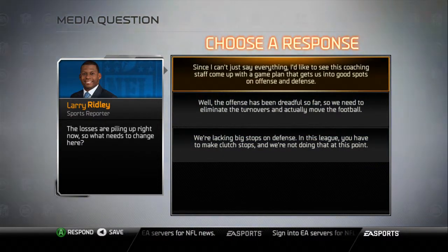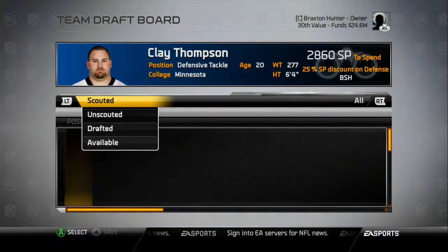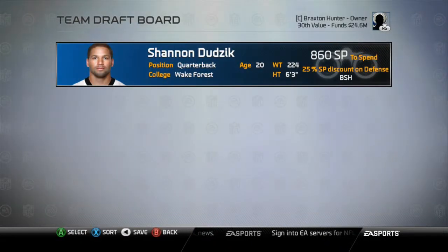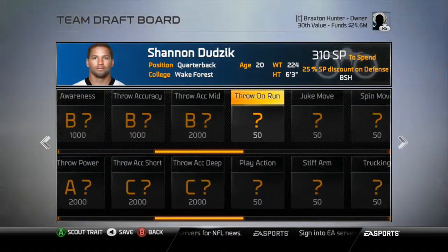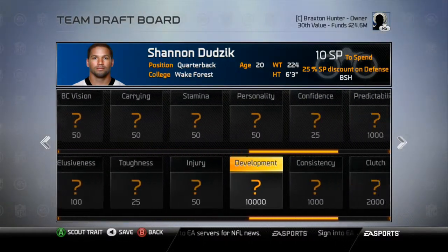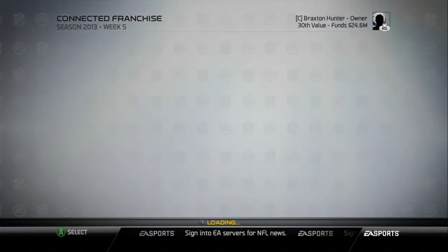I'll go with the first answer option — asking the coaching staff to come up with better game plans — without necessarily blaming the coaching staff, just saying we need to improve overall. In scouting, three of the four prospects so far have been quarterbacks. I'm working on unlocking letter grades for all of them so I can quickly compare in the draft without looking through numbers — just letter by letter. I'll definitely do an in-depth video later on the different scouting options.